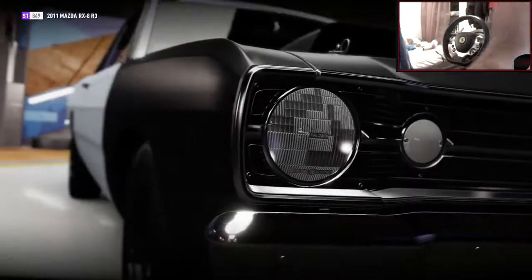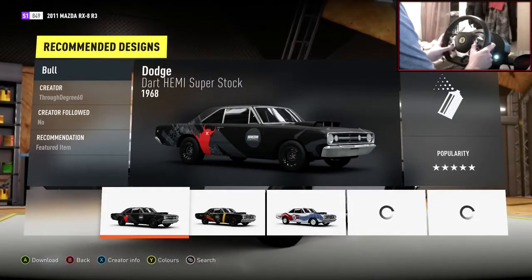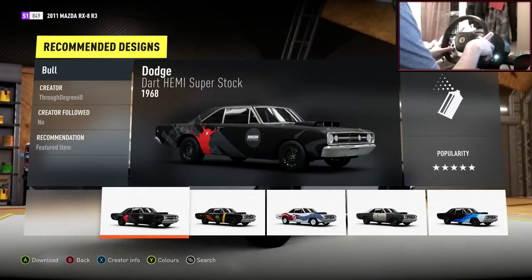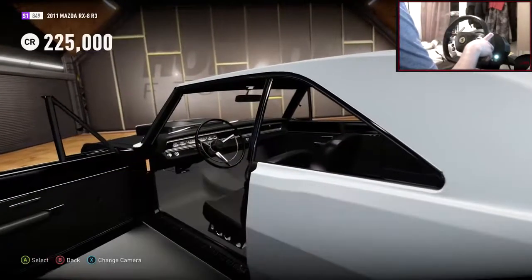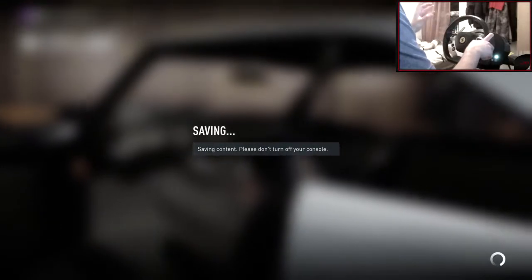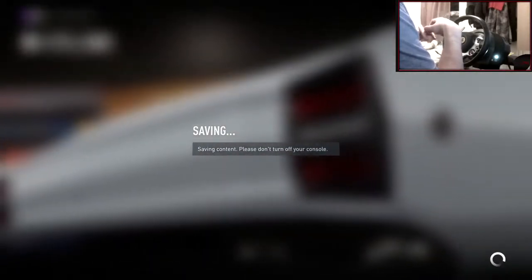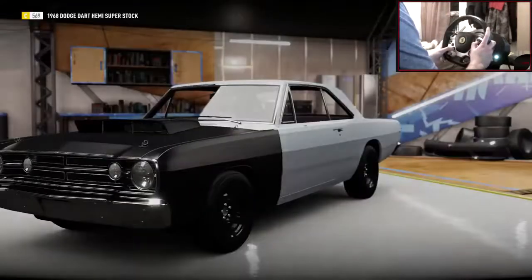We want this stock — stock color and stock everything, apart from upgrades. It's 225,000 credits for this car, which is a lot, but it looks absolutely worth it. The visuals are amazing, so let's leave the auto show and get into the garage.